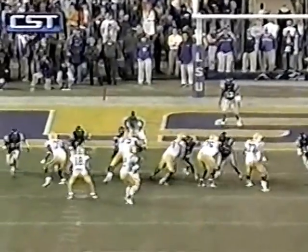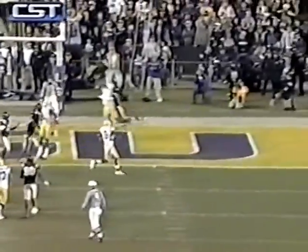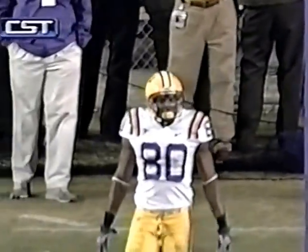You've got three receivers to the right of your screen. They're both going to run the in route, and Jamarck has his choices. He's got Buster open at the goal line. He chooses to go into the end zone and tries to get the ball to Dwayne Bowe. Buster Davis on that cross from left to right was open at the end stripe — if you don't miss him.